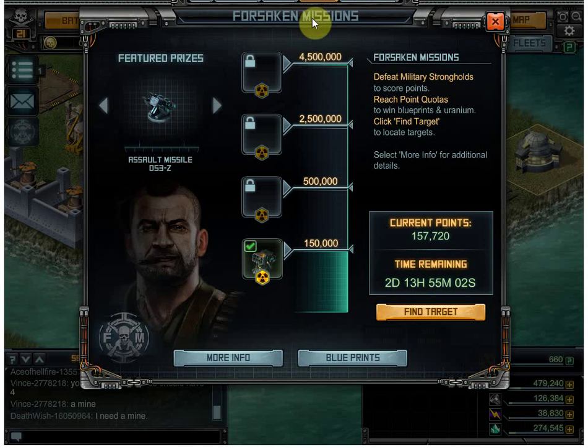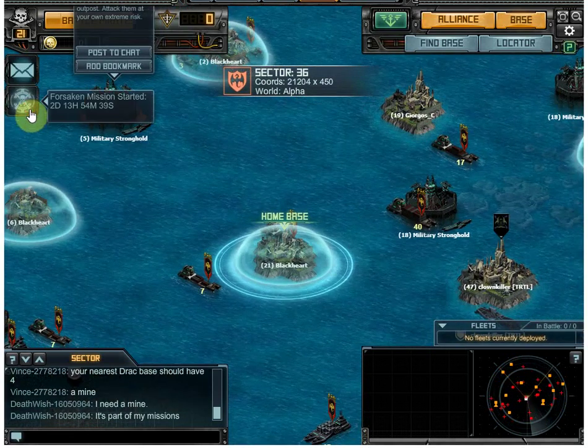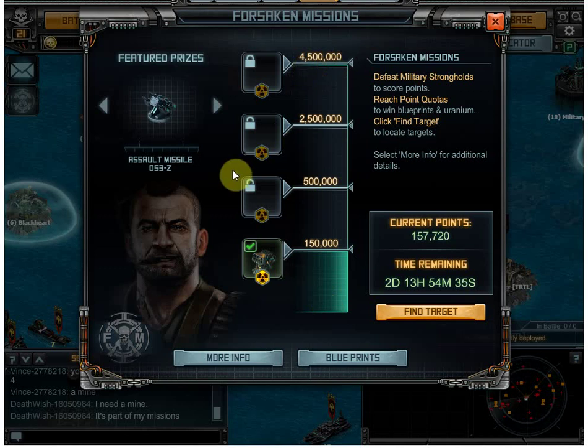Forsaken missions are basically a weekly event — every week except for the weeks that monthly events are happening, so basically three out of the four weeks per month. You hit the circle thingies, these military strongholds, and from those you get points. You can get points all the way up to four and a half million. At the levels we're at right now, that would be very difficult. I got up to 150,000 and that took a couple hours — I had three days to work it.